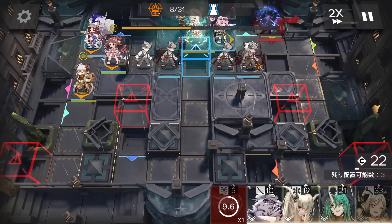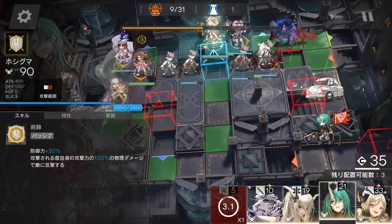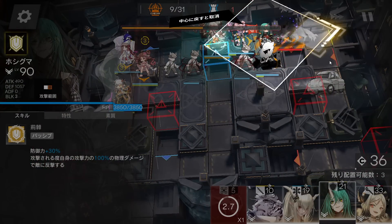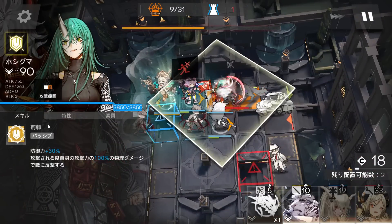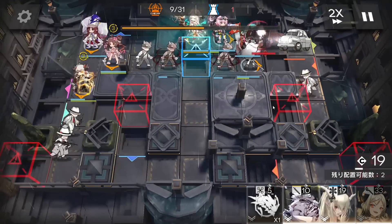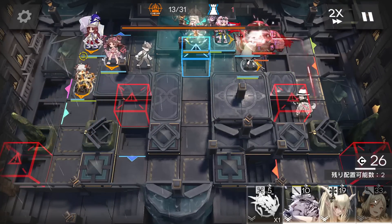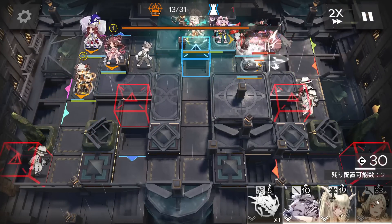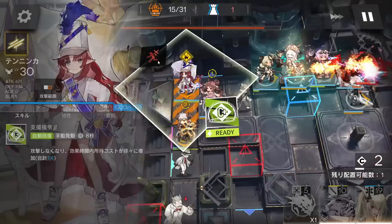Now the boss will use the skill on the three civilians — not a really big problem. Deploy Hoshi here facing any direction you want to block. If you have the module, even better, so Hoshi can block three enemies. Now deploy Efrit here facing the right side once you have the DP.